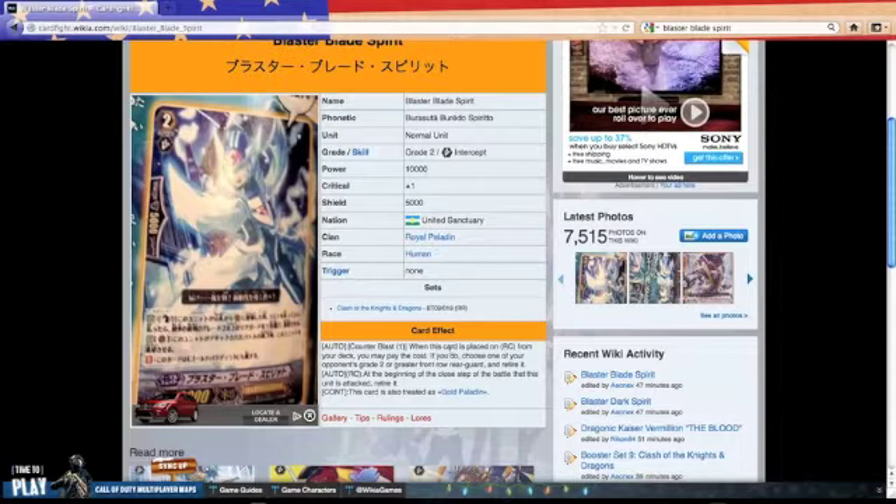Counter Blast 1. When this unit is placed on Rear Guard Circle from your deck, you may pay the cost. If you do, choose one of your opponent's grade 2 or greater front row Rear Guards and retire it. So he still has the same ability as he once did in Royal Paladin, just now in Gold. And at the beginning of the close step of the battle that this unit is attacked, retire it. This is like the only thing that I don't like about the card, but other than that, this ability alone is already damn good, because you're putting a lot of pressure on your opponent and killing off their units. On top of that, it's a continuous effect that this card is treated as Gold Paladin, so I find that pretty awesome.